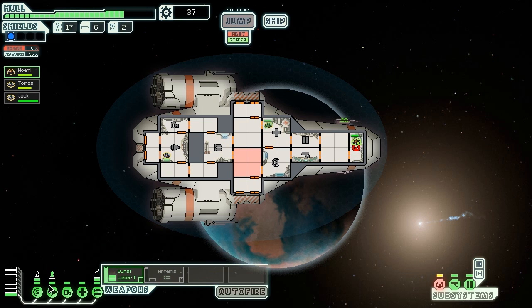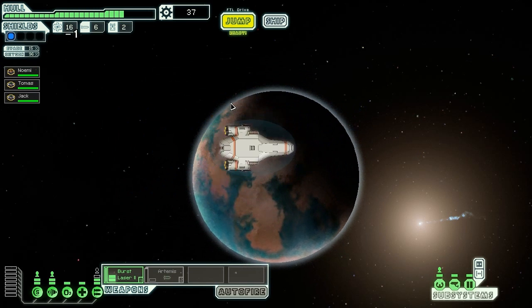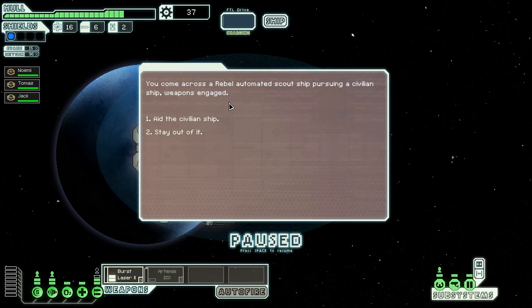Thomas is injured so he's in the medbay. Down the bottom-left you'll see the power grid going from left to right: shields, engines, oxygen, medbay, and weapons. You can turn those things on and off - if they're off they won't work. And there's the rebels coming in from the left - that's bad, we don't want that, so we're going to get out of the way.